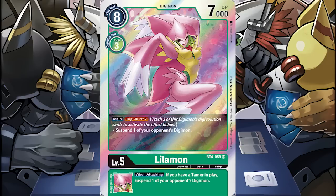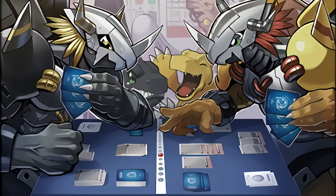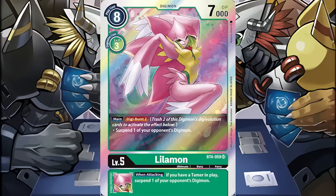This is Lylemon, a level 5 Digimon that for Digi Burst 2 can suspend any of your opponent's Digimon, then allowing her or something else to attack into it. Prior to this set, there were very few cards that let you suspend an opponent's Digimon, and they were all either very specific in what you could target or had heavy costs associated with it. Now you have a level 5 that can do it to anything at the cost of 2 of its sources.